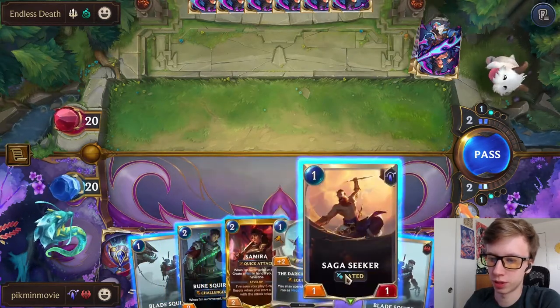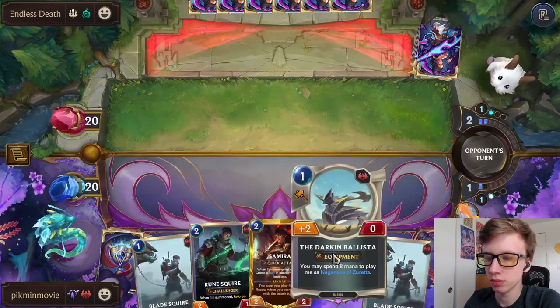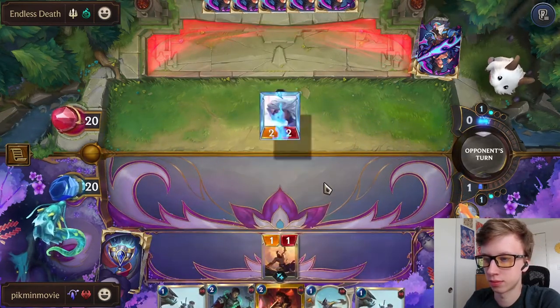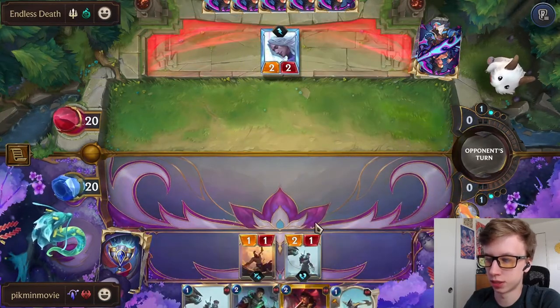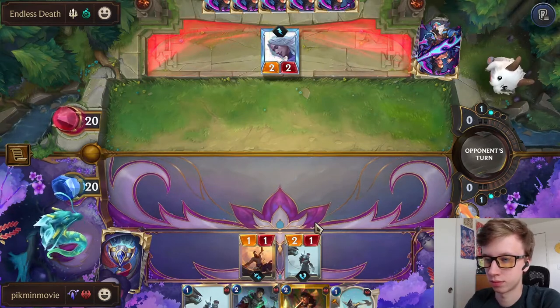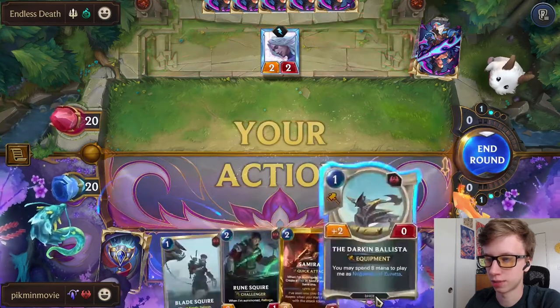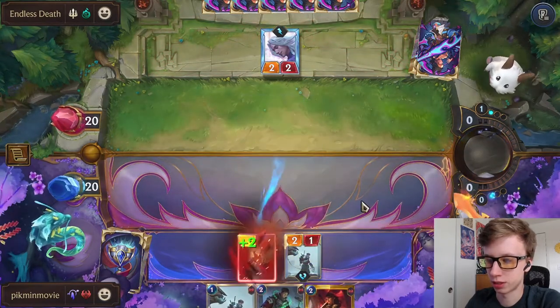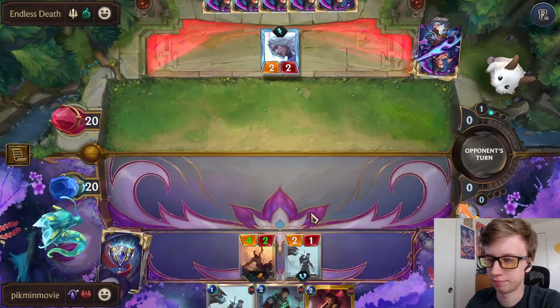If he has Quietus we don't want to play Samira right now. Let's start with just Saga Seeker, from your shadows demon - I think with that we'll actually just do Blade Squire.